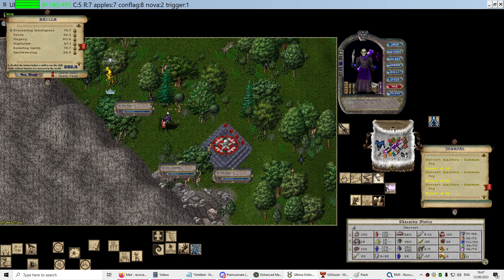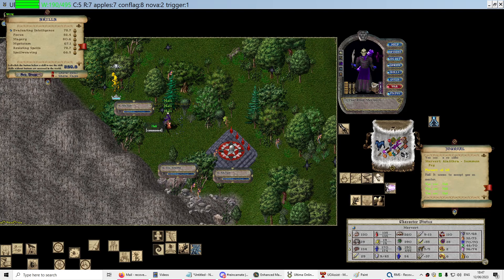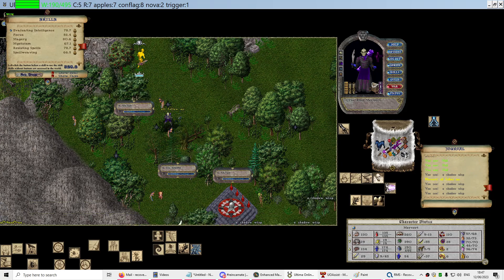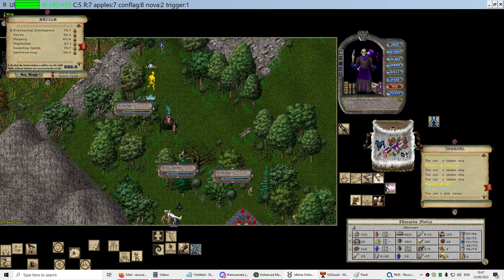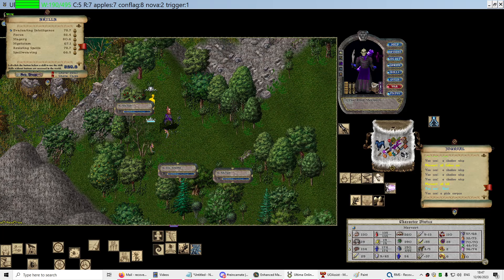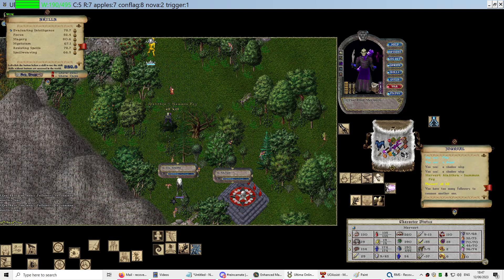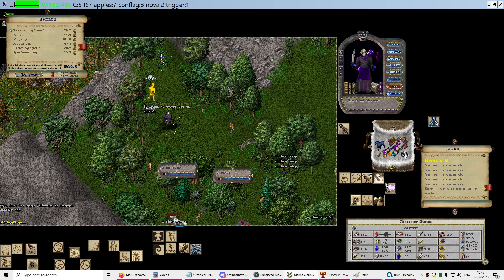As you can see the spell is at fizzling range now, even though I'm like 106 real. You're going to tell the fey to kill the coup seed, then hold down the alt key, following the Satyr — and rinse and repeat. That coup needs to come a little bit closer.